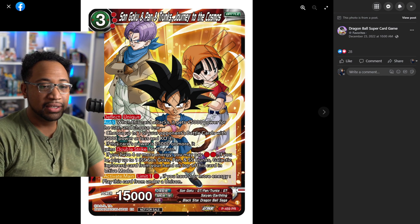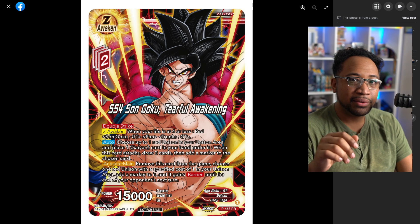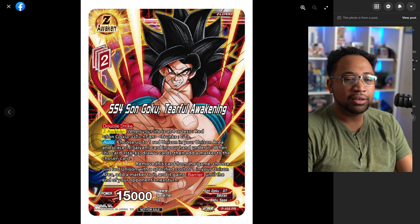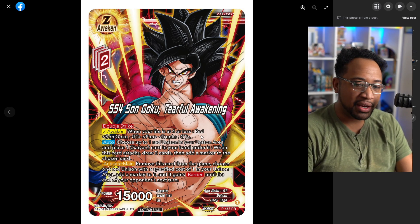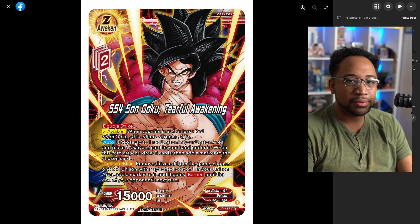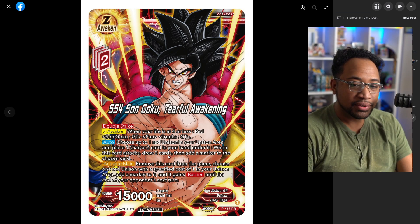The other part is that if you have four more energy and this guy is somehow still on the field, you can pay one on four energy and then play the triple attacker on top of this, which is cool. I do like this card. Now, with Black Smoke, I don't know if GT Spaceship is going to have much viability.